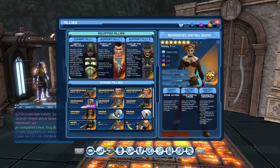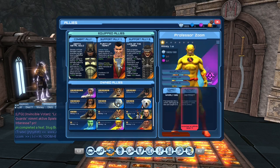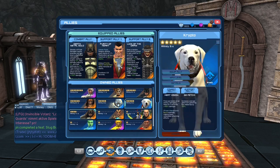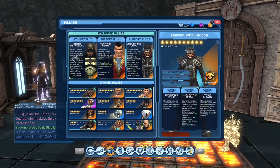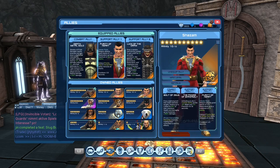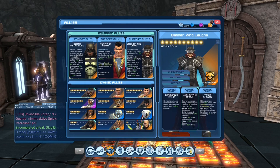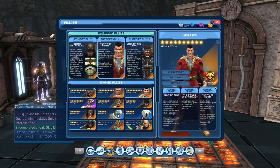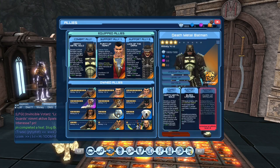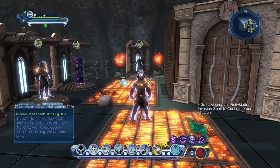If you want Harley for damage, that's fine. Crypto for single target - it's up to you. But if you really want to do what I'm doing and have Shazam and Batman Who Laughs, those are the two musts. I don't really care about the combat ally - he's level 4 and both of them are level 10.